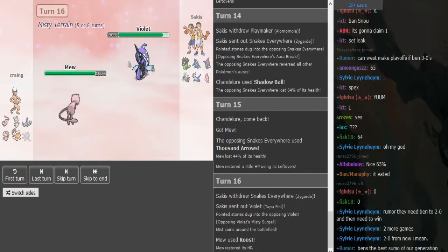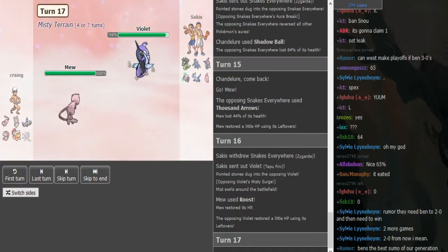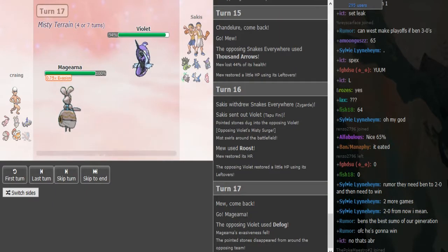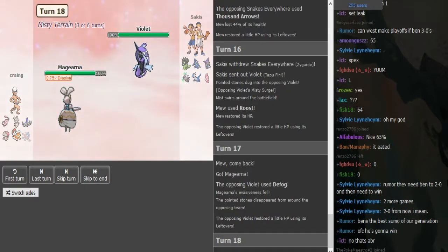He's just gonna Roost up here — he's a pretty nice check for the Sigilyph. He's gonna Defog the rocks away here, and we'll see if Bengay pulls a double again, predicting the Marowak to come out.